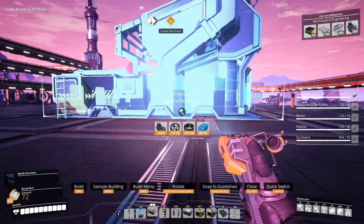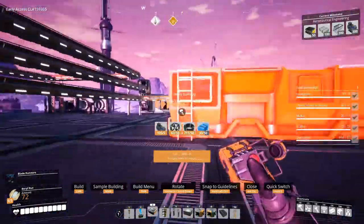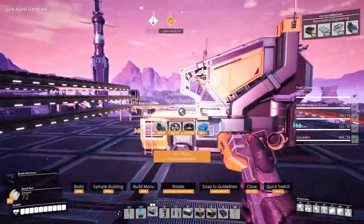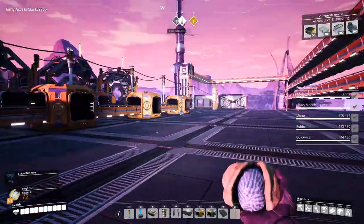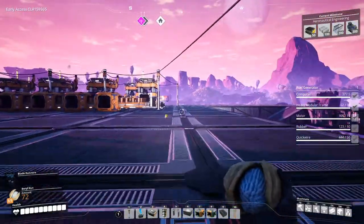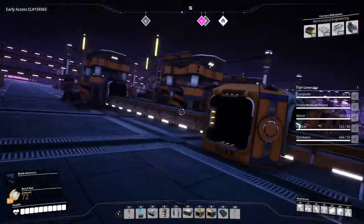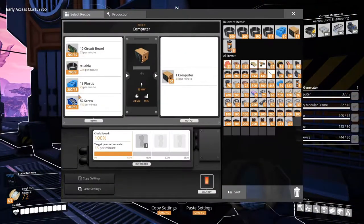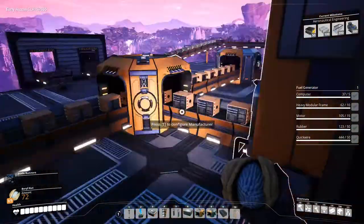Let's try to give the inputs as much room as possible. Can't afford — okay, we need to go down and get some plastic. Did we have plastic on the previous floor? Can I take plastic from you? Yeah, there we go. I'll just take plastic from you.